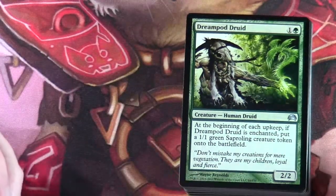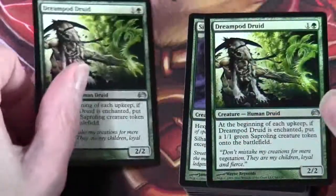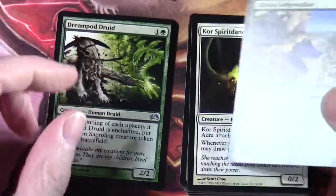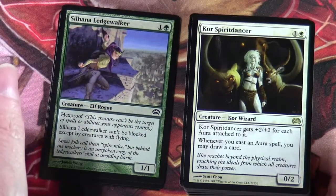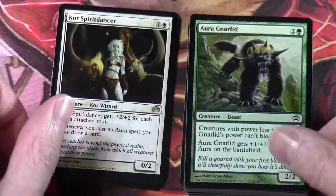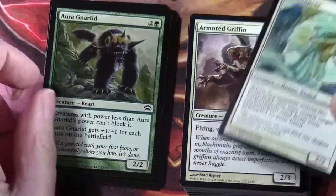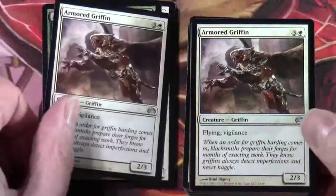Let's go through our deck. I'll highlight the rares as we go through them. Dream Pod Druid — got a couple of those. Solana Ledgewalker. Core Spirit Dancer — this is our first rare. One and a white, 0/2 creature, Wizard — Core Spirit Dancer gets +2/+2 for each Aura attached to it, and whenever you cast an Aura spell you may draw a card. Aura Gnarlid — no surprise to see this in an Aura deck, there are a couple of those. Aura Mancer, Armored Griffin — a couple of those.